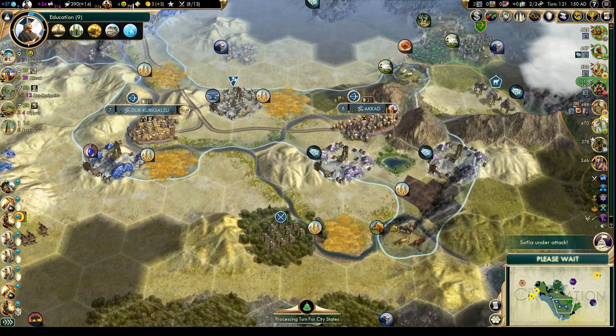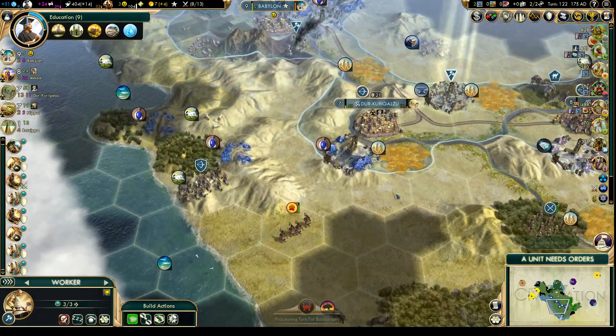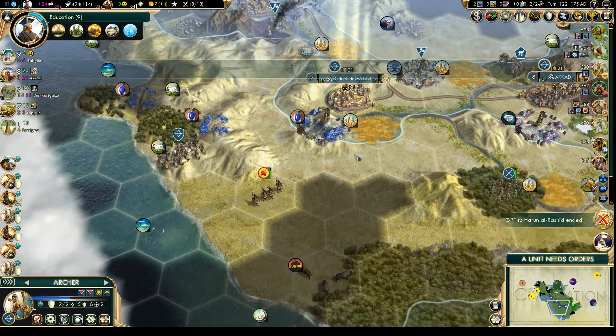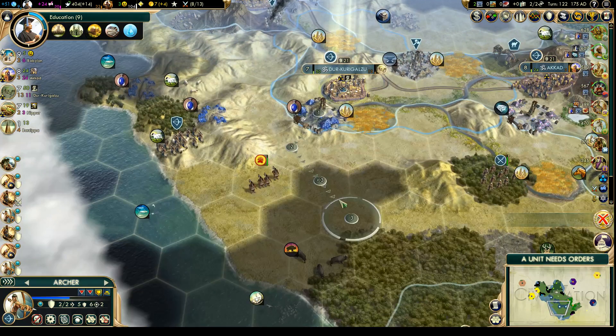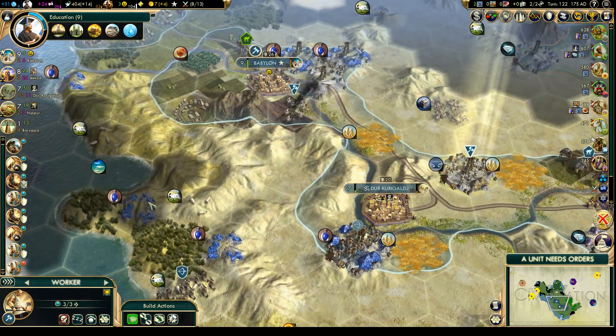We do need to repair our horses. Let's bring this guy down here — we don't need any barbarian camps spawning in that area down there. Then that guy can move west and cover that other area.